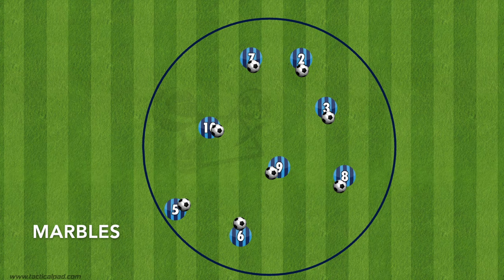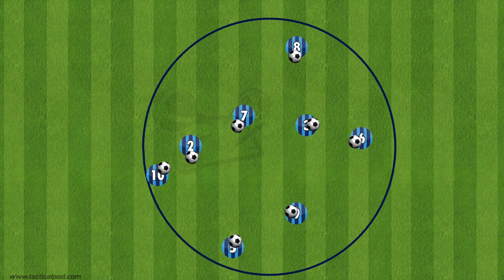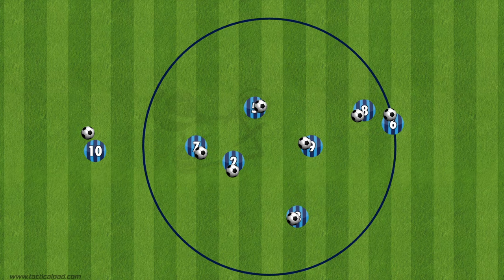The last drill is called Marbles. This drill can be used with any shape — a circle, a rectangle or a square — though I encourage you to use a circle as it prevents a player hanging out in one corner. For this drill, have all the players inside the circle with a ball. The goal is for those players to dribble around with the ball, looking after their own ball but also trying to kick an opponent's ball out of the circle.